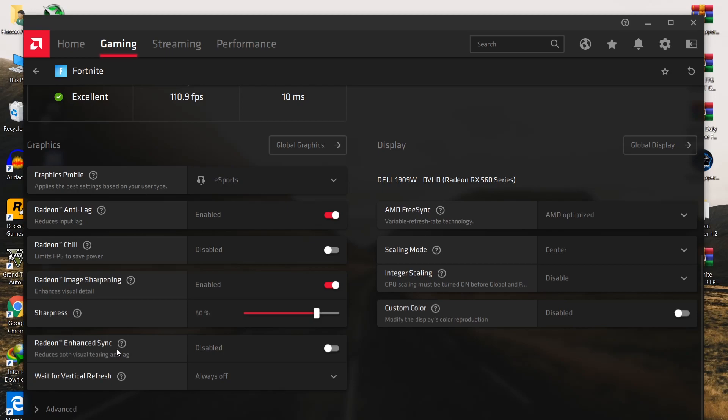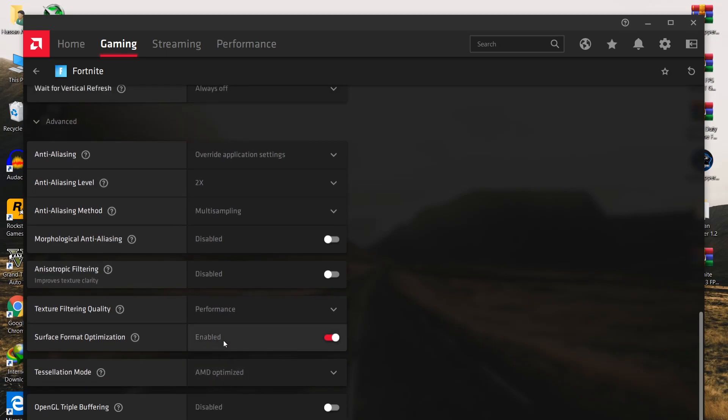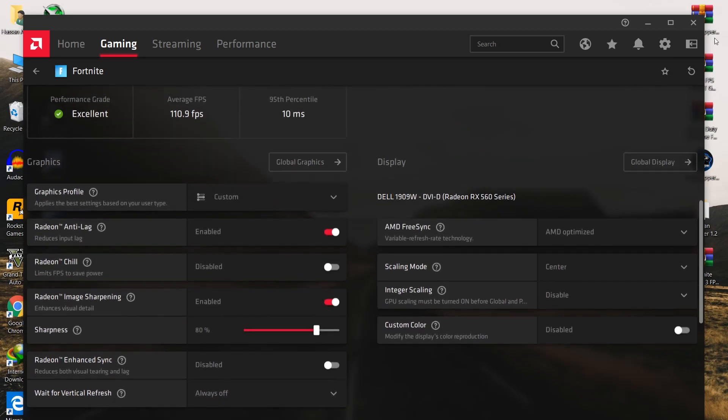Disable Radeon Enhancing. Also disable Vertical Refresh. Go into Advanced Settings and follow all the settings from there - set Resolution Mode to AMD Optimized and follow the remaining settings. After doing this, close the AMD Radeon software.